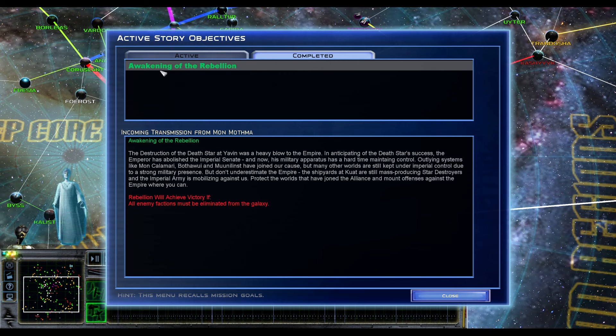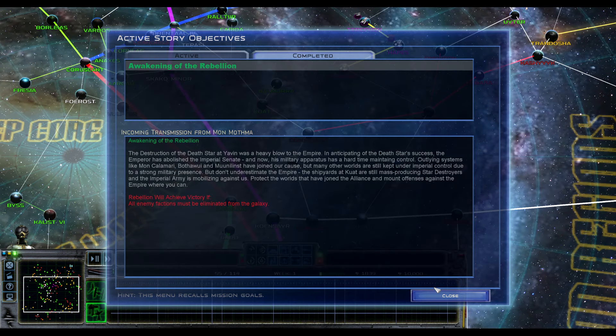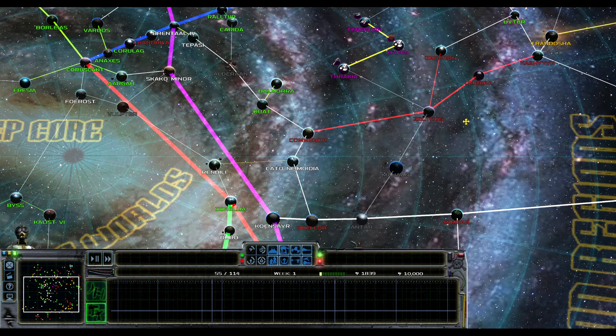We're going to see the old intro and let's get right into it. I believe they said that story missions are not in the game yet, and there are no Hapes Heroes. You're going to get the Rebellion pop-up — basically it's the same text as the Rebellion — but you've just got to eliminate everybody. They did say that story missions and heroes are coming soon. Let's check out what we've got as the Hapes Consortium and see what planets we got.